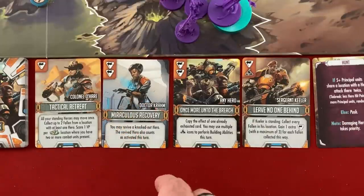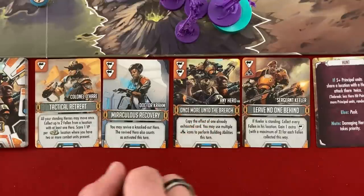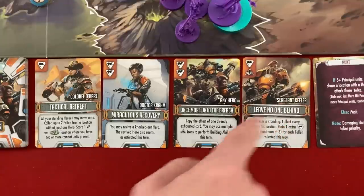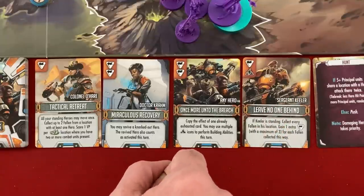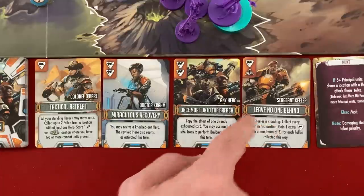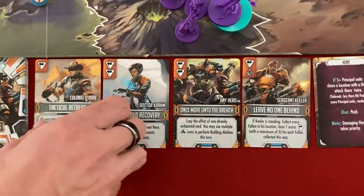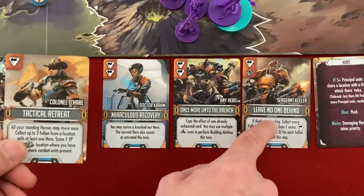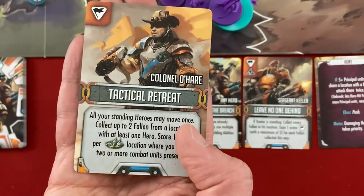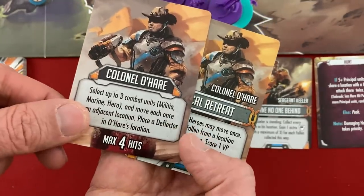Looking at my options: the Doctor can revive a knocked-out hero, but I don't have any down yet — kind of a waste. One card lets me copy an already exhausted card's effect — useless right now. One lets me collect every fallen human in the Sergeant's space — with three guys dead in that one place, maybe I should move him there and play this next time. Another lets me move all heroes for free and get victory points. That last one seems key, but I want to set up the 'Leave No One Behind' card for next turn.